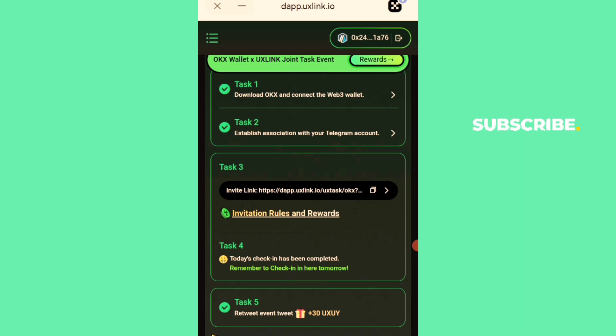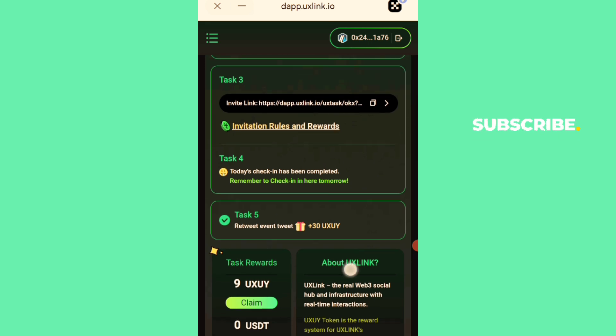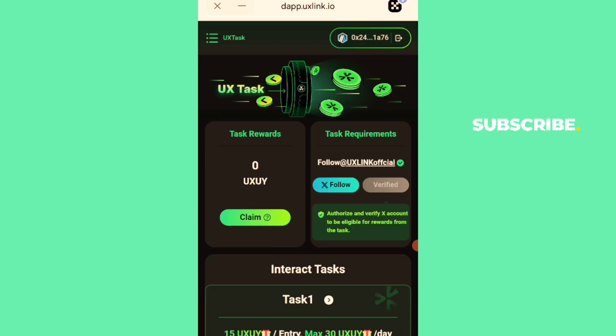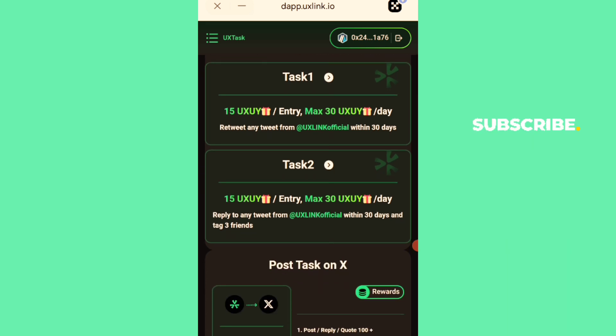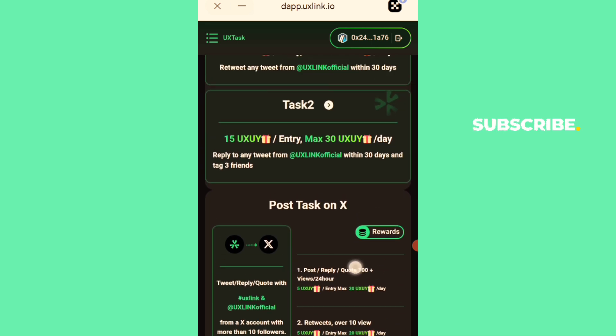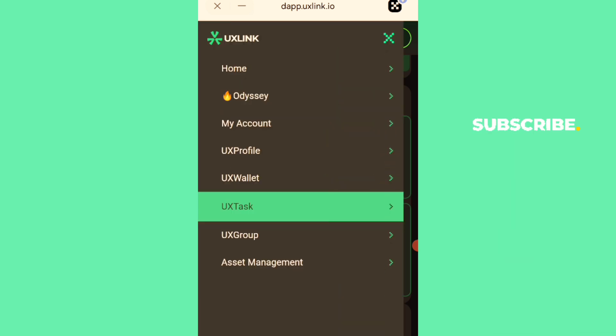They also have social media tasks — you can see Tweets events. Retweet any tweet from their account and earn 15 UX tokens. There's also a task to reply to any tweet and earn the same amount. Do as many of these social tasks as you can so you can accumulate tokens and claim everything together. All claimed tokens will appear in your on-site wallet.